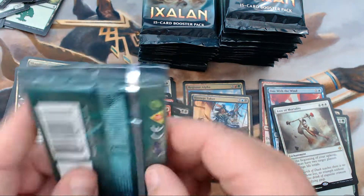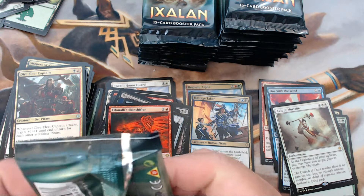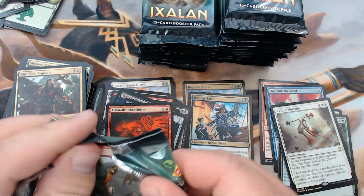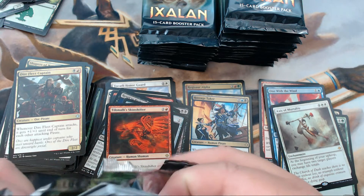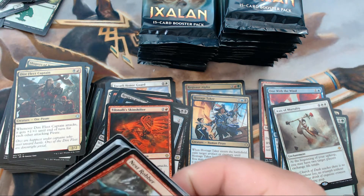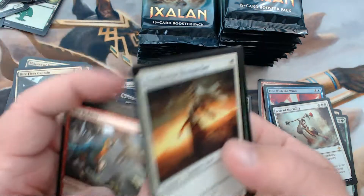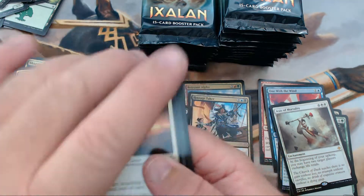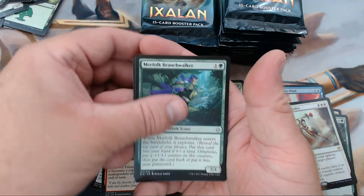By itself I don't think the regular version is worth a whole lot, but the foil for EDH — having two players exchange life totals — that just seems kind of brutal in EDH. All right, we have Duskborn Skymarcher and Merfolk Branch Walker.